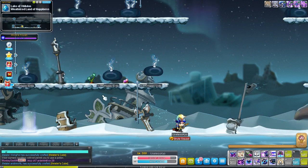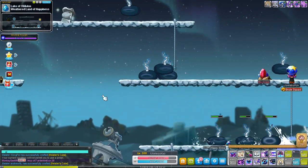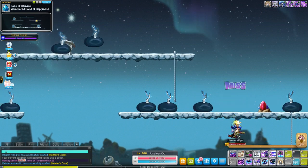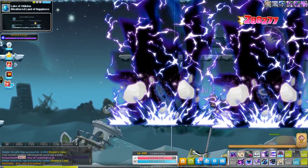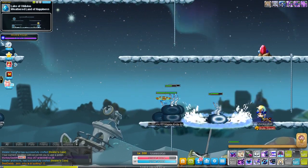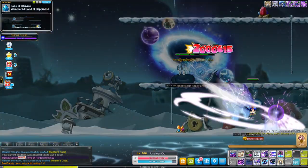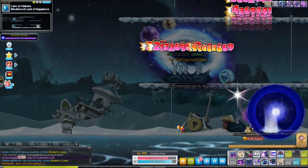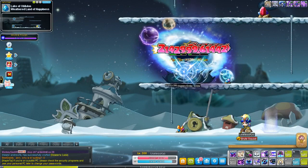Here's the black hole. Again, warning — very loud. Here we go. As you can see, it'll stun them, leave them in that area, and then at the end of the skill it'll explode.